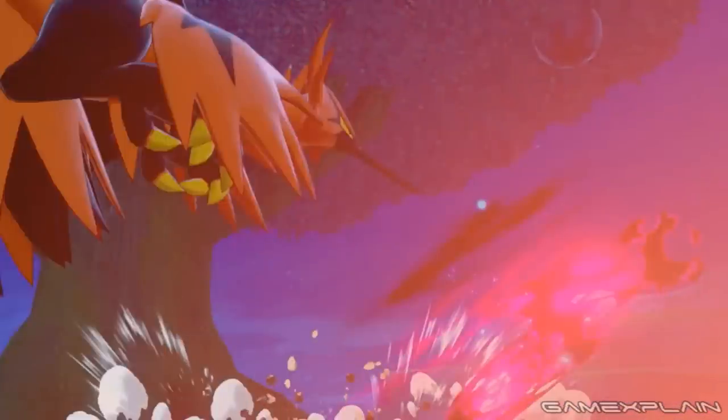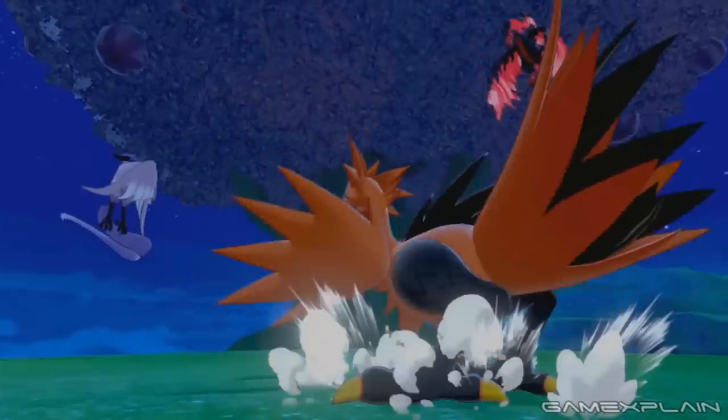We also get the Galarian forms of the legendary birds. Galarian Moltres is a Dark/Flying type with the ability Berserk and the new move Fiery Wrath, which deals damage and can cause flinching. Galarian Zapdos is a Fighting/Flying type with the ability Defiant and a new move called Thunderous Kick, which deals damage and lowers the opponent's Defense. Galarian Articuno is a Psychic/Flying type with the ability Competitive and the new move Freezing Glare, which may leave the target frozen — a callback to its original Ice typing. Interestingly, their types form a rock-paper-scissors triangle: Articuno beats Zapdos, Zapdos beats Moltres, Moltres beats Articuno.